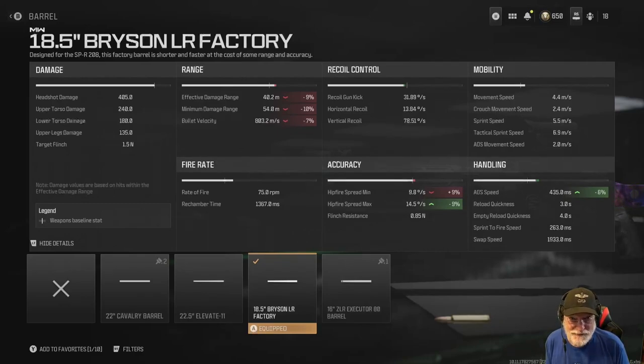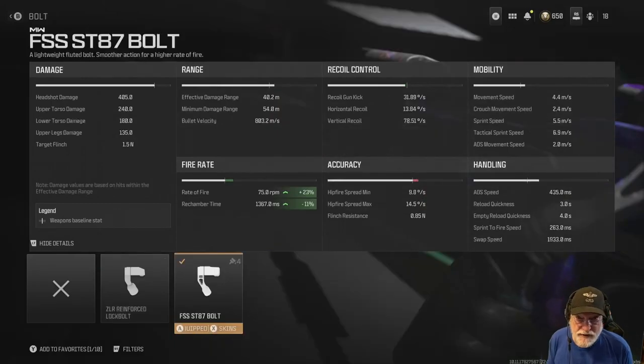The FSS ST87 bolt is required if you're going to rush with this weapon — if you plan on quick scoping or ever getting a second shot. It decreases the rechamber time by 11% and the rate of fire by 23%. I call it the theoretical rate of fire because I don't see anybody ever getting 75 rounds per minute when it takes almost a second and a half to rechamber.